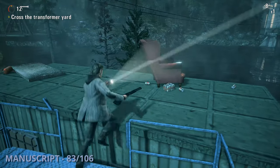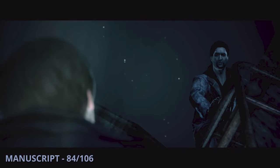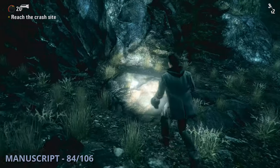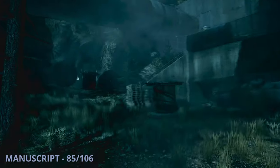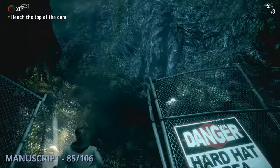The 83rd manuscript is going to be in the same sort of area, but this one will be on top of a container with a red chair — you'll have to use a little scissor lift to get up there. Manuscript 84 will be after a cutscene where you follow Weaver through a pipe; once you get control again, you'll head straight through to find this one on the left. The 85th manuscript is going to be after you're split up from Barry and Sarah again — you'll run off to the left to go through a fenced area and find this one sitting on a rock on the right side.